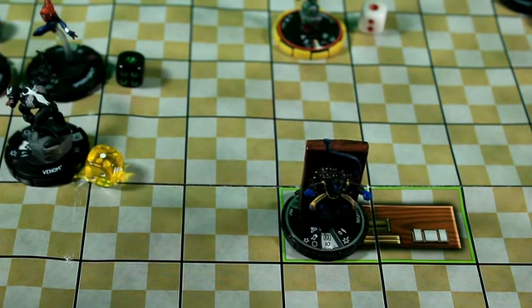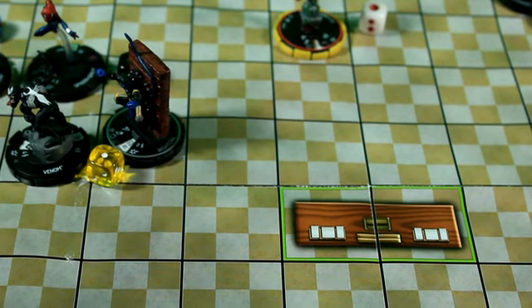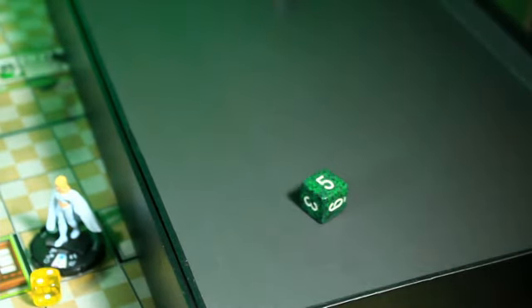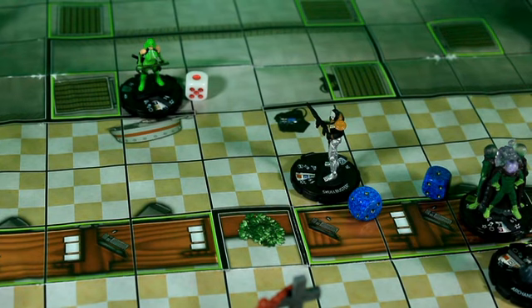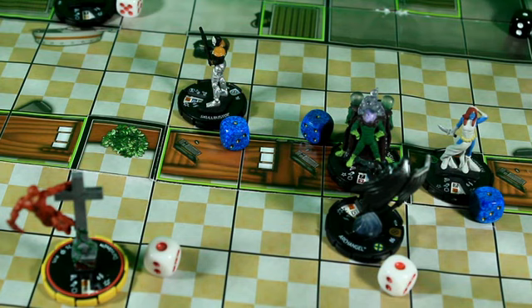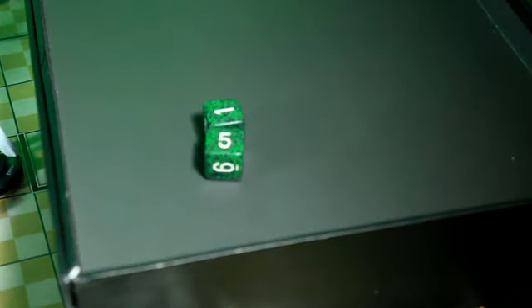Nightcrawler is going to use Hypersonic and Carry and target Spider Girl — 10 on a 15. She has Super Senses. It's going to hit. Super Senses roll — she makes it. Nightcrawler scurries all the way back. For the final attack of round 13, Skull Buster targets Viper with Psychic Blast, needing a 7 — she has Shape Change and she makes it. He then targets Archangel instead — 10 on an 18 with Psychic Blast — that's a 6, misses.